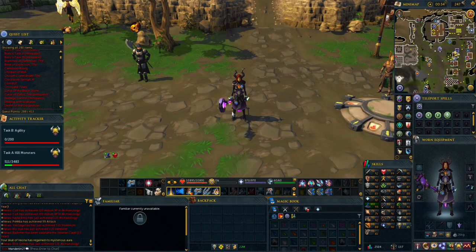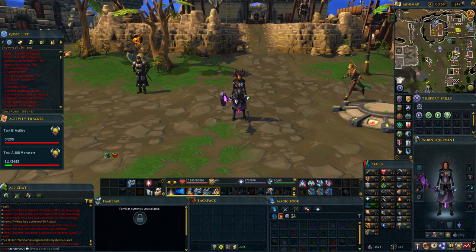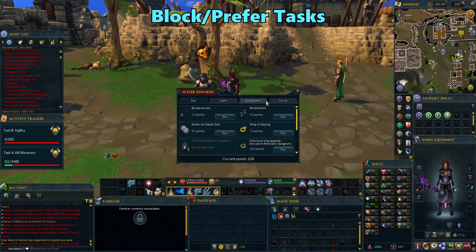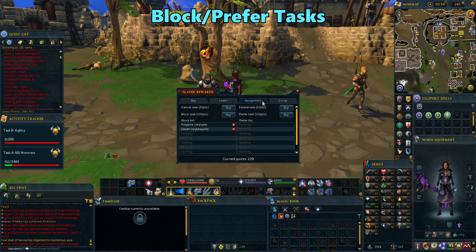If you absolutely dread getting certain Slayer tasks like Strike Worms, you may want to consider using some Reaper points to block whatever you don't like. Go into the rewards shop of any Slayer master after getting a task you want to avoid, and then go to the Assignments tab. You can spend 100 points to block it, and then you'll never get it again unless you undo it. On the other hand, if there's a task you want to get more of, once you have that task, go to the same place and choose to prefer it for another 100 Slayer points, and then you'll have a higher chance of getting those tasks.